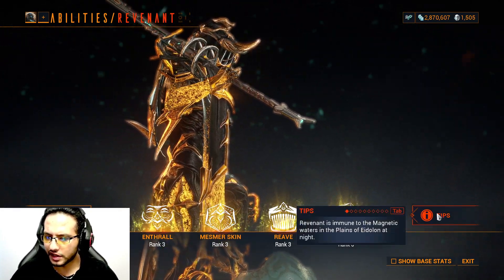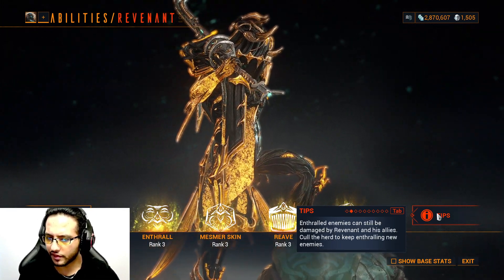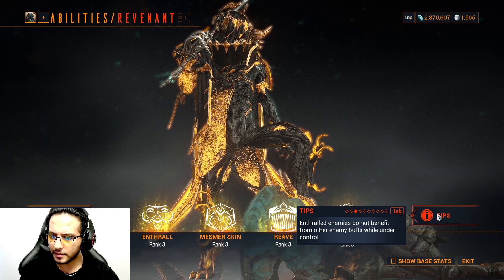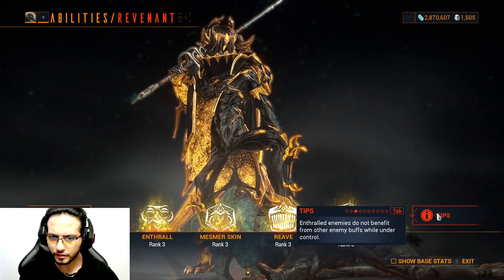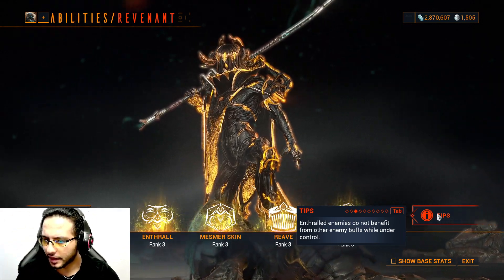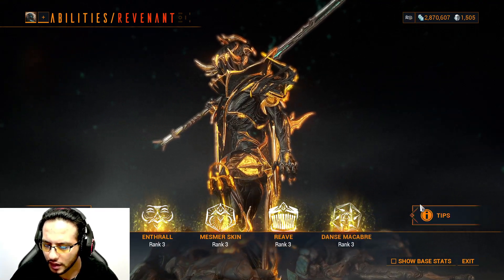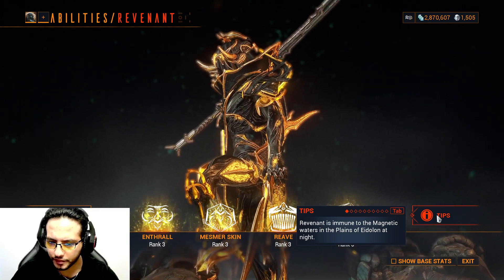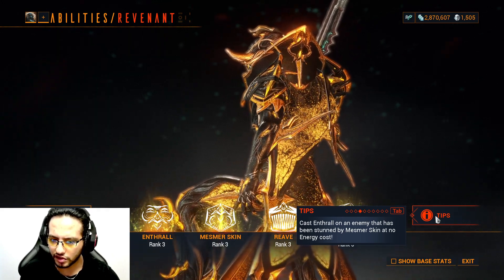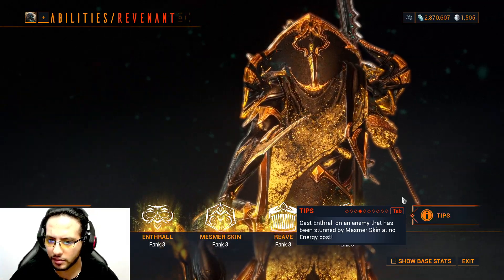Some tips: Revenant is immune to the magnetic water in Plains of Eidolon at night. Enthralled enemies can only be damaged by Revenant and his allies. Those allies of yours can die, so you have to recast the first ability. Enthralled enemies do not benefit from other enemies' buffs while under control — meaning if there's a sentinel buffing enemies, your controlled allies don't get affected by those buffs. Also, you can cast Enthrall on an enemy that has been stunned by Mesmer Skin at no energy cost, so if they are stunned, you can make them your allies for free.